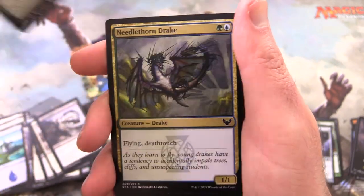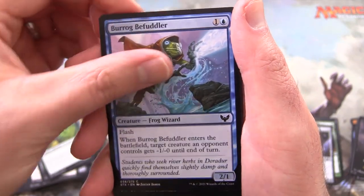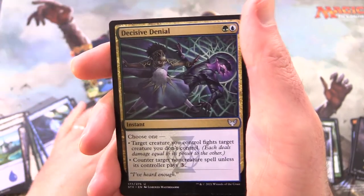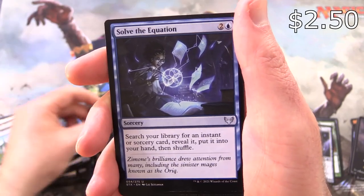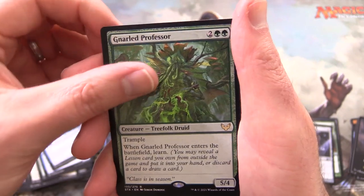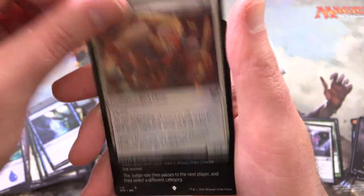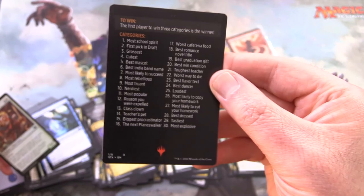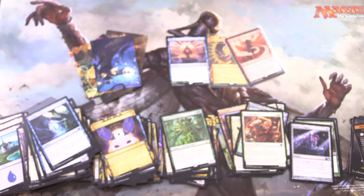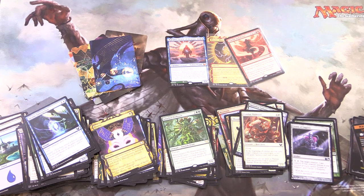We have an Island, Containment Breach, Needlethorn Drake — not a dragon. Reckless Amplimancer, Barog Befuddler, Arcane Subtraction. Decisive Denial, Solve the Equation — we're getting tons of duplication here. And the rare is Nulled Professor, along with Juress from the Mystical Archives. Foil Combat Professor. And a Strictly Better Magic Minigame. So there we have it — Strixhaven did good by us today. Hope everyone's staying safe and healthy out there. Thanks for watching, and have a great day.